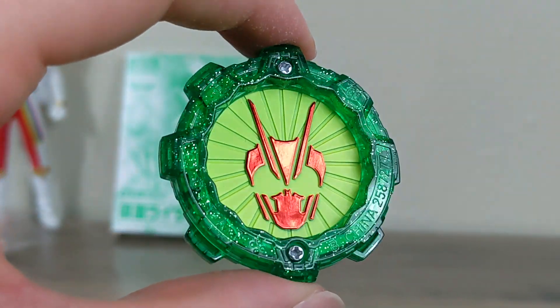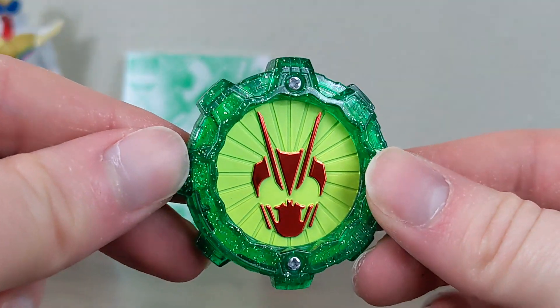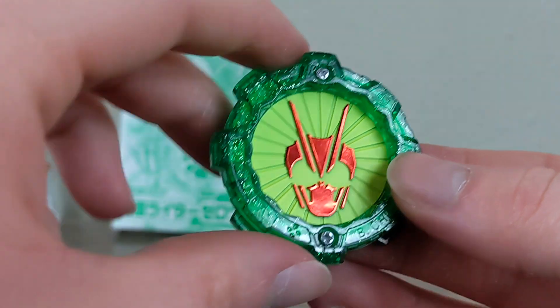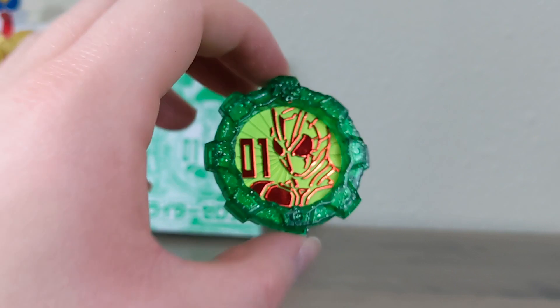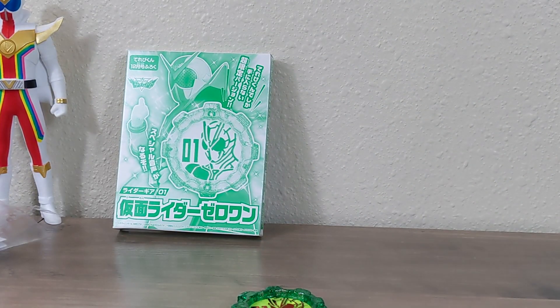On the back you get the Zero-One logo with all that painted in a lime-ish color — looks really nice. This is gear number 63, because there is a Kamen Rider sound in the Geartorina which we're going to take a look at, because this gear actually unlocks that. Let's bring in the Geartorina.